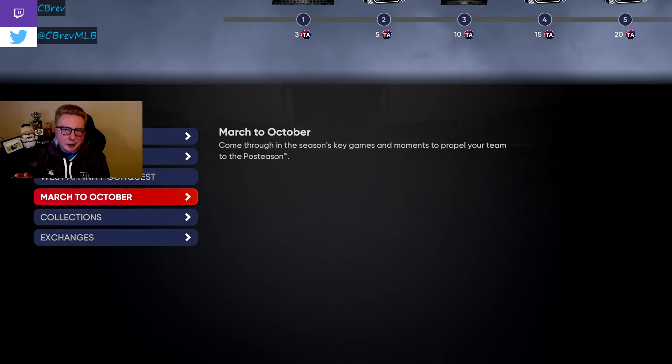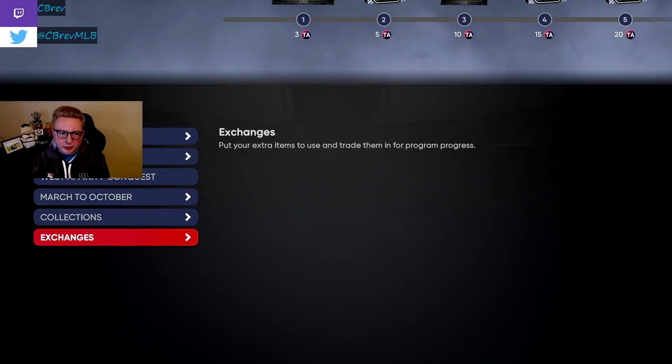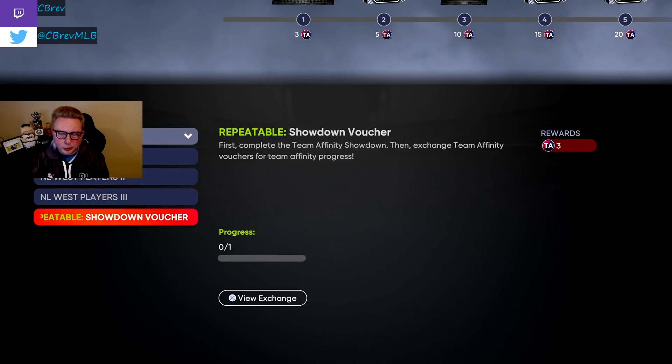Showdown is the fastest way to complete this Team Affinity stuff. If you go to exchanges in a divisional Team Affinity, you can see the repeatable showdown voucher. One showdown voucher gives you three Team Affinity points, and you get five showdown vouchers for beating a showdown. So essentially every showdown you beat, you're going to earn 15 points towards a Team Affinity. This is repeatable infinitely for any team in the game. You can also skip to the end right away in showdown, though I don't recommend it. If you play it slowly, skipping to the end consistently could cut those times roughly in half.